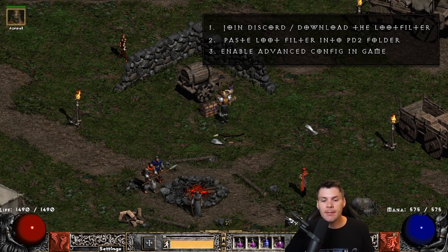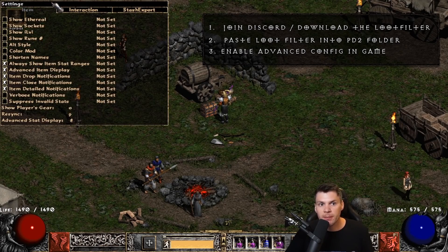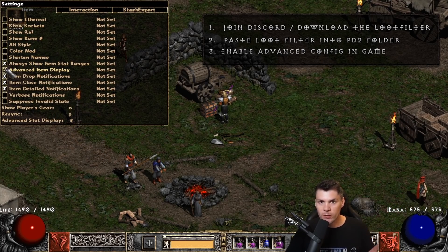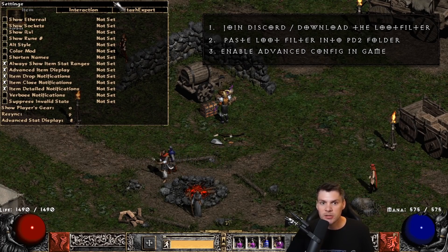Step number three is to open your settings tab. To do that, just click Control and left-click down here on Settings, and this will bring up the tab. I'd recommend enabling: always shows stat item ranges, advanced item display — that's really important, you have to have that on or the loot filter won't show — and then drop notifications, item close notifications, and item detailed notifications. All the other stuff only shows if you disable advanced item display. Make sure you have at least advanced item display checked, everything else is optional.